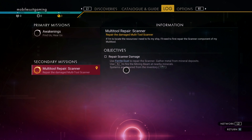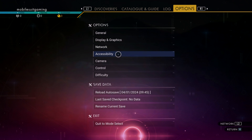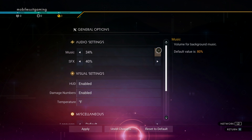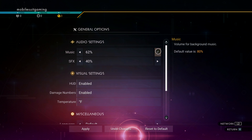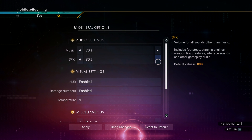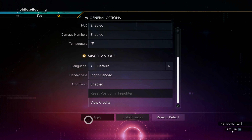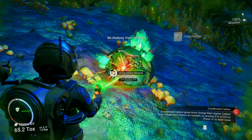I want to check one thing real quick and it's mostly to deal with audio. Maybe it's under general — yeah, it is. Default value is 80. Let's set this up here, and we'll set this to 80. Apply. There, now my eardrums are going to be absolutely fucking melted, aren't they.